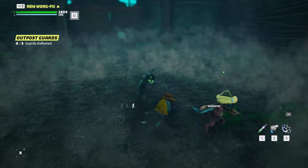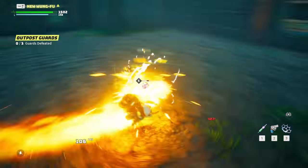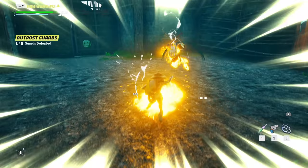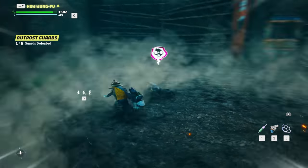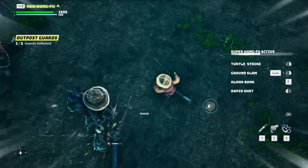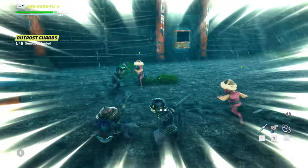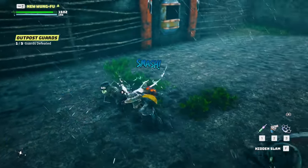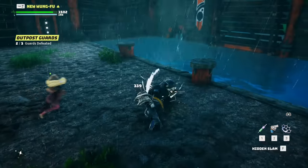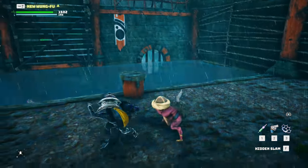Oh my gosh this is so much fun! The copper torch - it's super cool. Okay, apparently once you start using one of the abilities you kind of have to use the whole ability. It is just so satisfying - it's like a hack-and-slash but like a beat-em-up. It's so good!